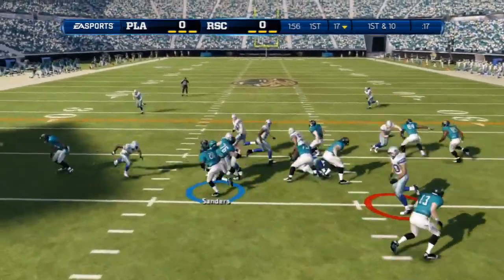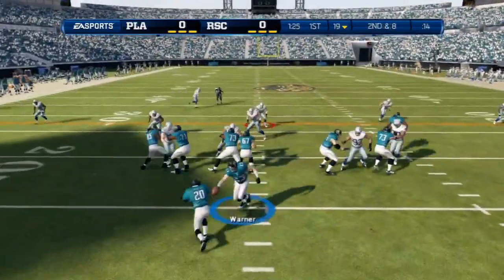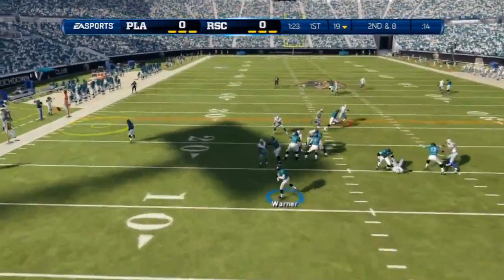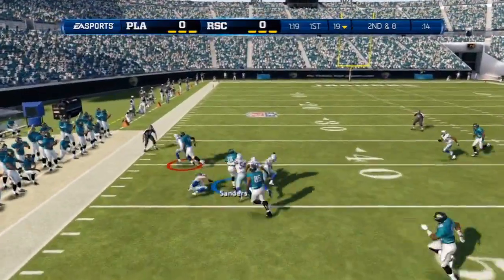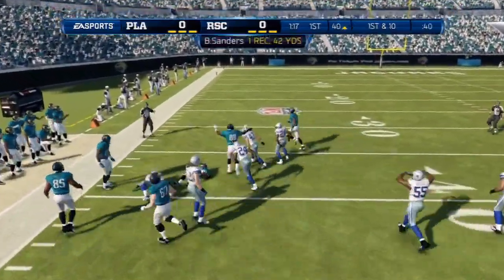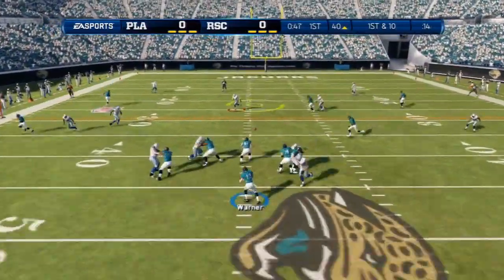I get the ball first - here's my first handoff to three-star Barry Sanders and it doesn't go too far. Kurt Warner on the play-action throws it out to Barry Sanders, who has a lot of room to run and picks up 42 yards on that reception. Kurt Warner in the shotgun throws it over the middle to Shannon Sharp for a nice gain and a first down.